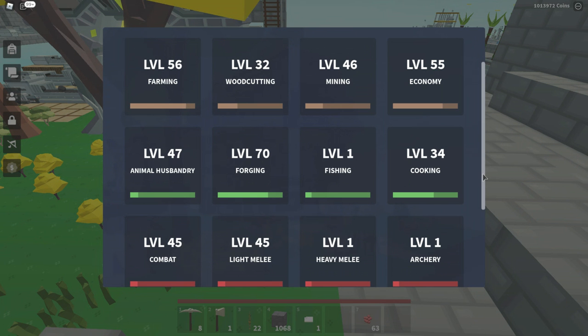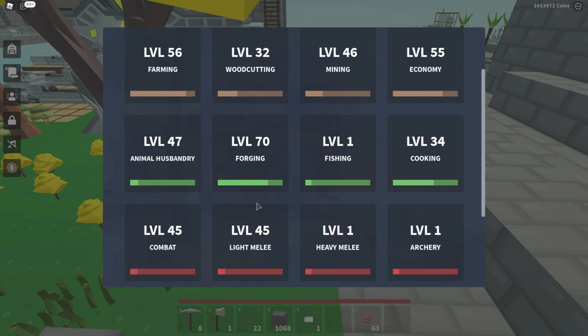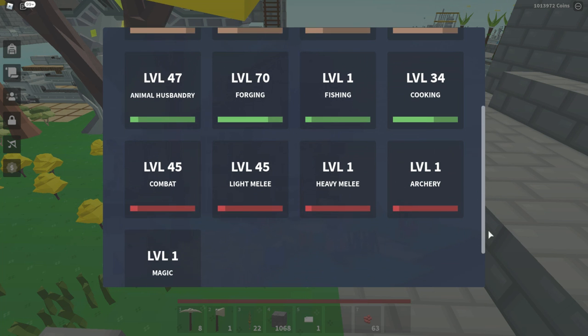Then we've got combat skills: combat, light melee, heavy melee, archery, and magic. Magic uses a spell book, archery uses your bow. Heavy melee I think uses a strong sword, and you mostly get combat and light melee XP from fighting. You also get magic and archery XP when using those weapon types.